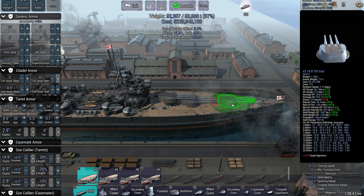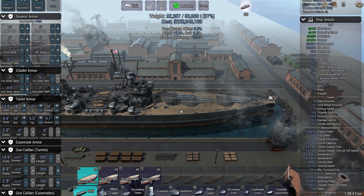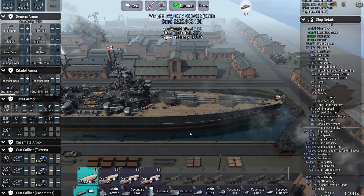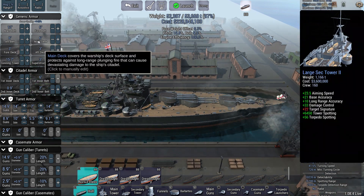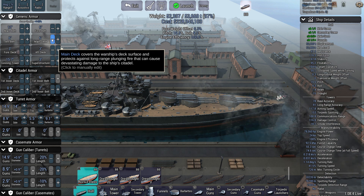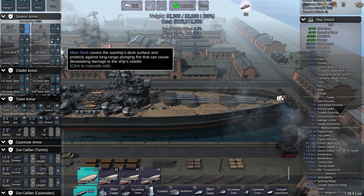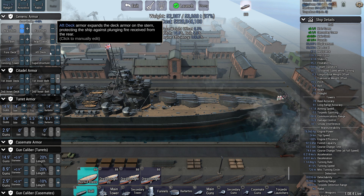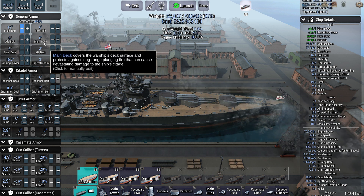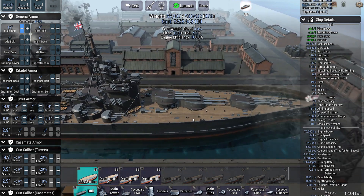The chances of getting deck hits and deck pens with long barrel lengths is incredibly slim. If you want ammo detonations, the best way is by hitting the deck, not the belt — the belt is nearly always the most armored part of a ship. The deck costs a bit more weight — about 43 versus 39 — but most players and the AI don't armor the deck anywhere near as much as the belt, so that is the weakest part of a ship.